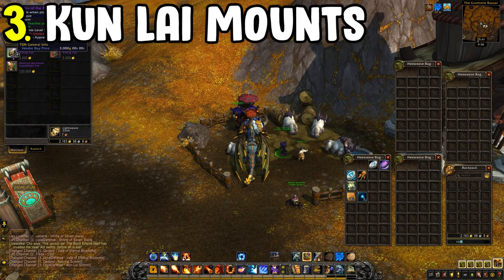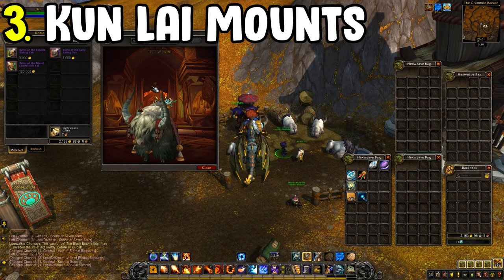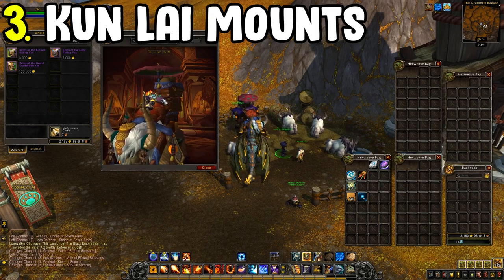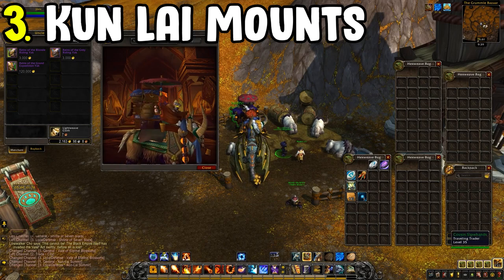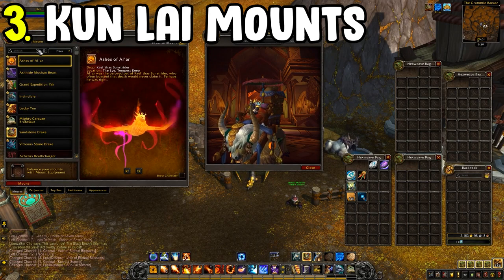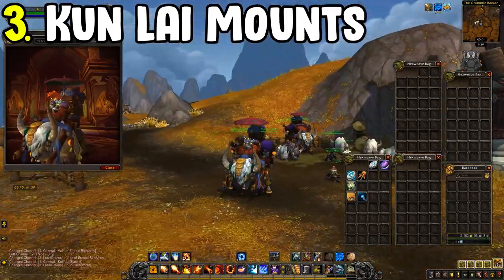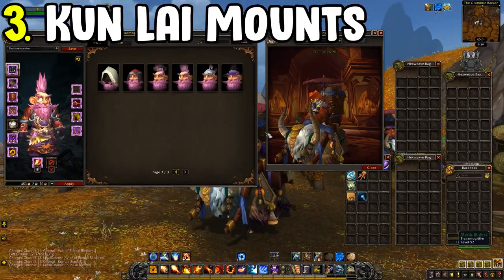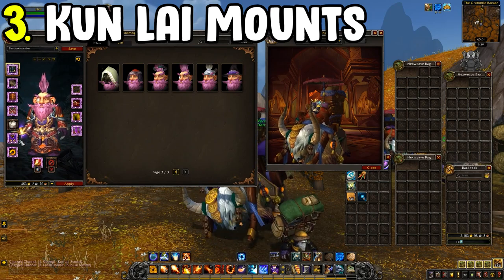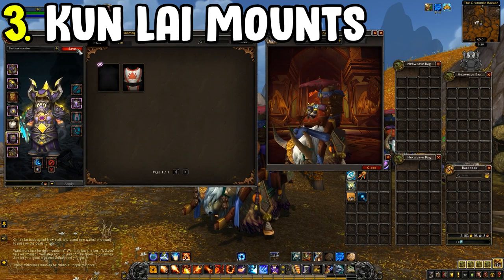Next is three mounts from Uncle Big Pockets, located in Kun Lai Summit. He will sell you a vendor mount along with two other mounts — the three Yak mounts. Two of them cost 3,000 gold each, while the other costs 120,000 gold. That's the Grand Expedition Yak, a transmogrification vendor mount great for farming. In total you'll need 126,000 gold for all three, so I'd save those if you don't have the required funds.